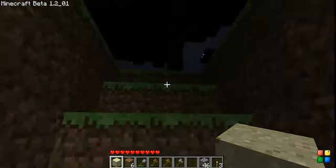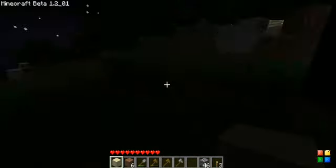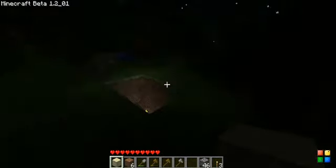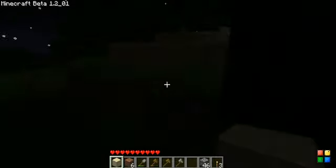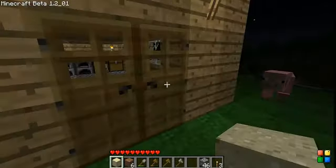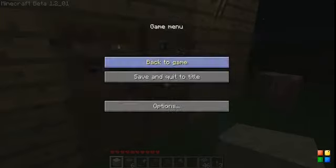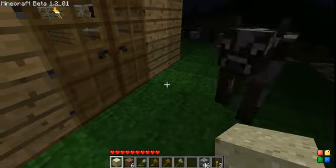Oh, it's night time — I didn't know that. We should probably put some torches around this area. Turn down the music and sound — put around 50 each. Now our voices won't be so overpowered.